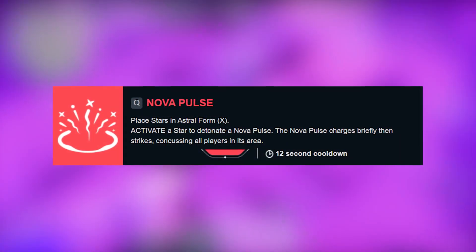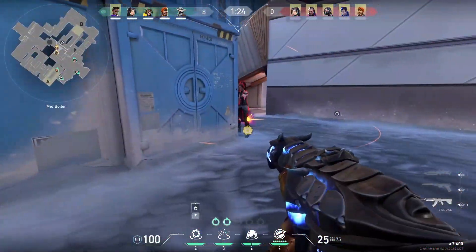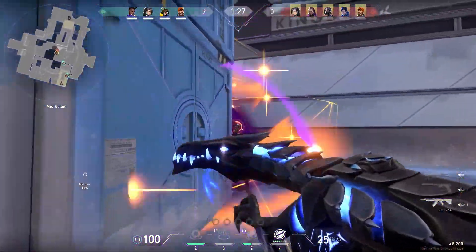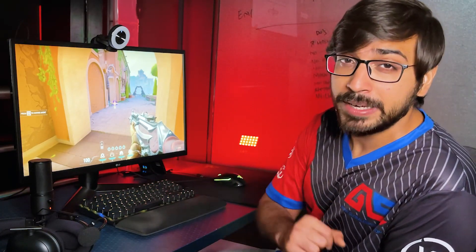The second skill is Nova Pulse — this is a stun. When you explode a star with Nova Pulse, both teammates and enemies in range will become stunned. It's insane — this skill is very OP. It can be used in many situations during a charge or rush, and it's possible to stun the entire enemy team.